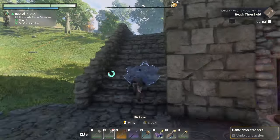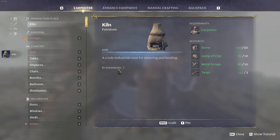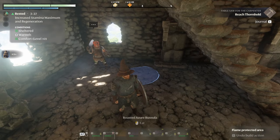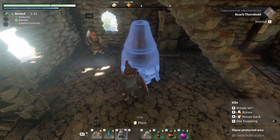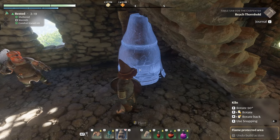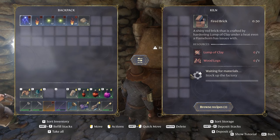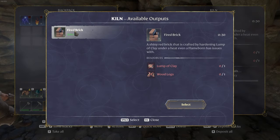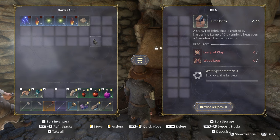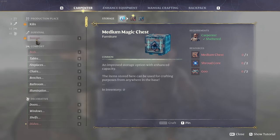Once you've collected enough, head back to base, run over to the carpenter, and you can throw it in to craft the kiln. I've got everything that I need, going ahead and crafting it. From here we can place it down — there's no ventilation in this game, at least not that we've seen — so we'll put it here without clipping into the stairs. The only recipe I currently have available to craft with is the fired brick, and you can see you're going to need more lumps of clay to do so, plus some wood on top of it.